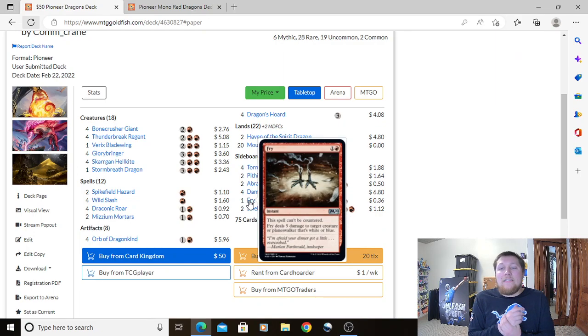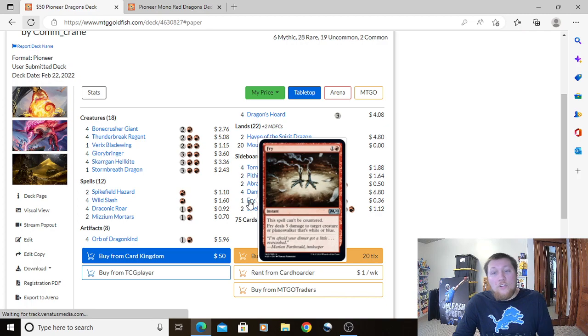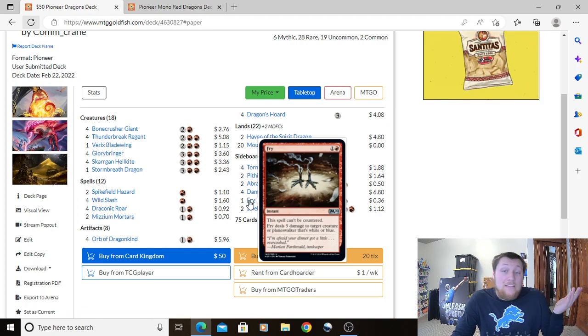One Fry: 1 Red and 1 instant. This spell can't be countered. Fry deals 5 damage to target creature or planeswalker that's white or blue. It takes out Teferis, Thing in the Ice, pesky spirits, and humans in mono-white or green-white humans decks. Five damage for two mana is just awesome. You could play more depending on your metagame.